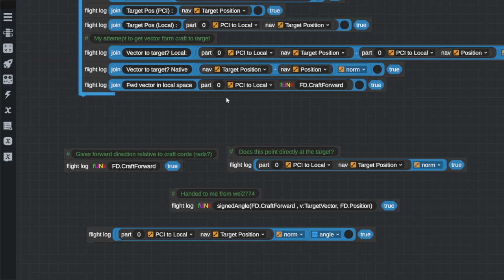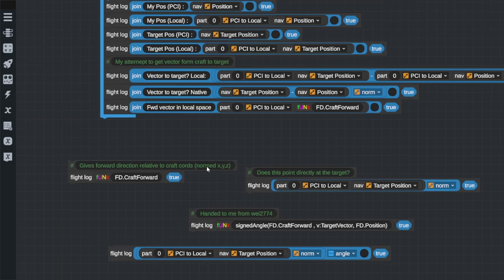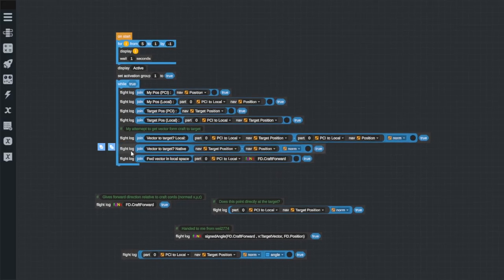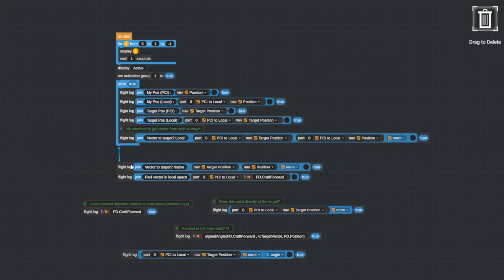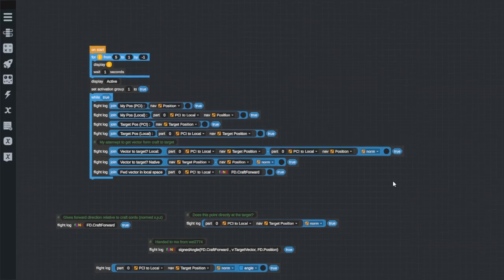Way2774 also gave me this function fd_craft_forward_vector which I believe is the way I'm facing in local space. It's a normalized XYZ - it points off in a direction and returns something that adds up to one. The path to finding this that actually gives us the right direction was confusing, but this one up here is the important one. I now need to go away and make some sort of steering system on this - so wish me luck.